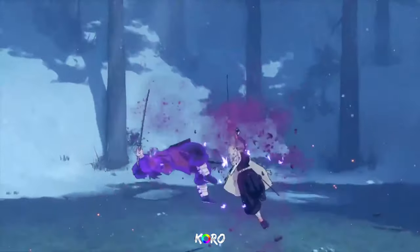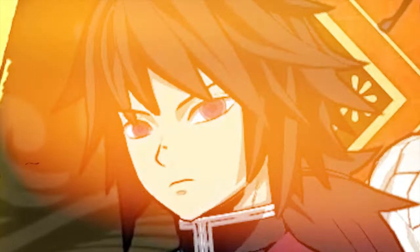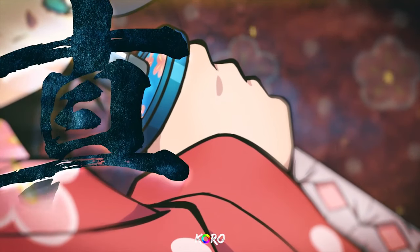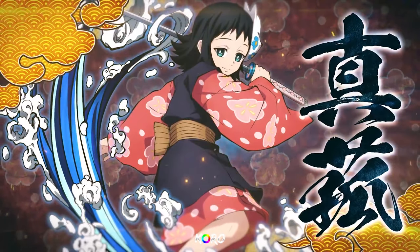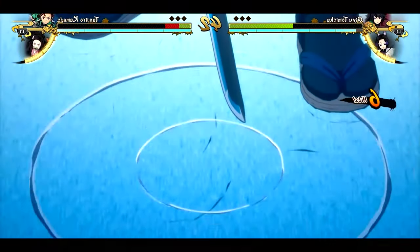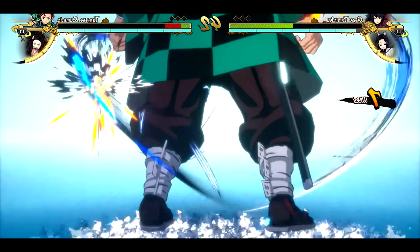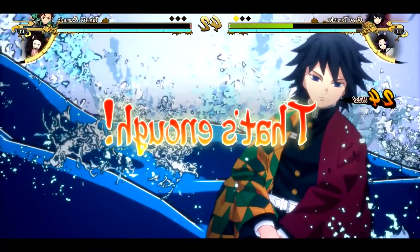If you want to pick two Tanjiros or two Shinobus on your team, you can do so — they confirmed that in the game. For example, you could choose Giyu and then choose the other Giyu from the Butterfly Estate. They did let us see the extended version of Giyu and Shinobu's ultimates, so let's check that out.